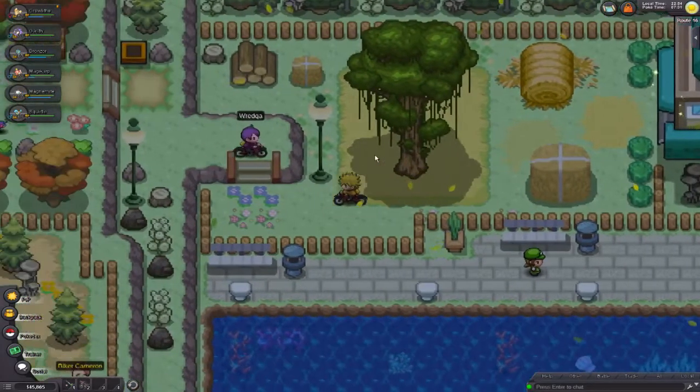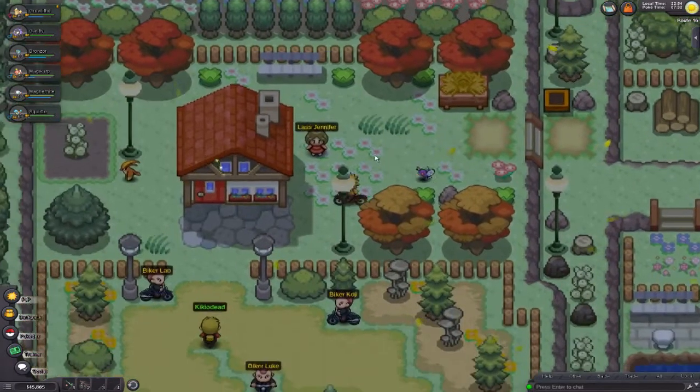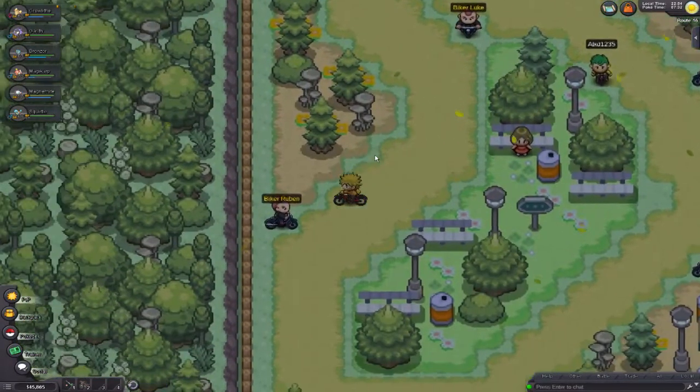I don't know which badge you specifically need for it, but you have it if you've been following my guide. The bike path is right here. It actually starts the fly quest and there's a ton of trainers right here — there's 4, 5, 6, 7, 8.